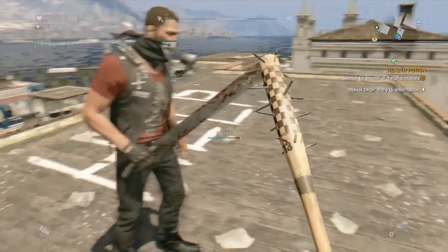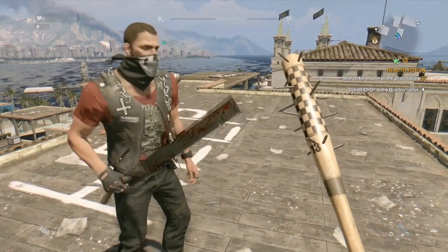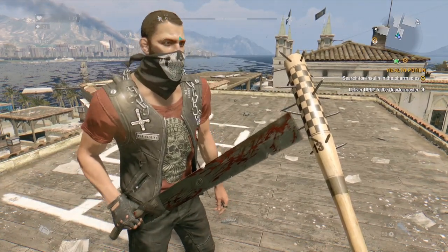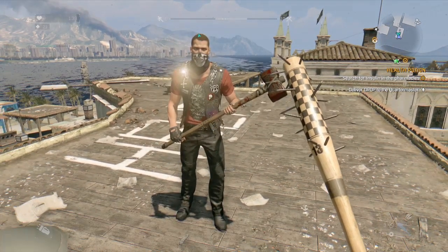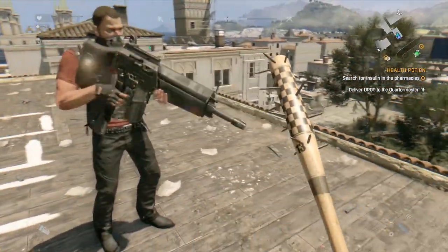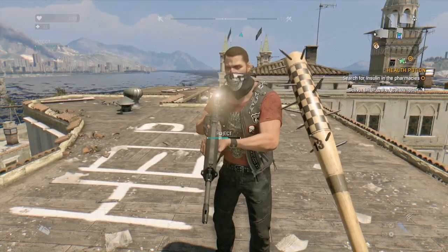Hey, what's up guys? Tryker here with another Dying Light video. I'll be showing you how to get a unique weapon from the Dying Light website. I will be posting the link along with the code you need to put in to get that weapon in the description below, so keep an eye out for that. This video is going to be in a different section of the game when you unlock the second little world. I hope you guys enjoy.